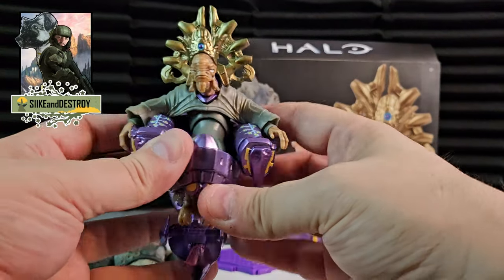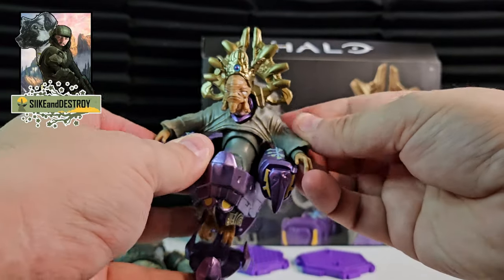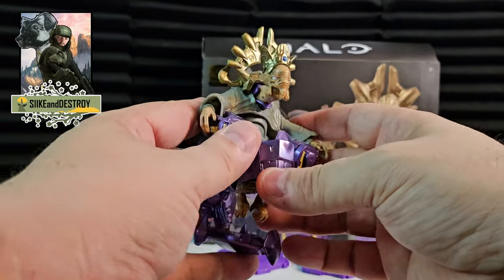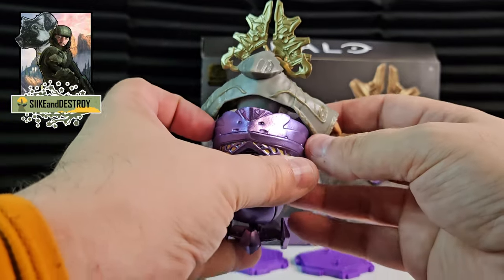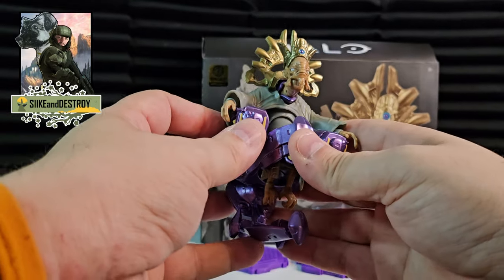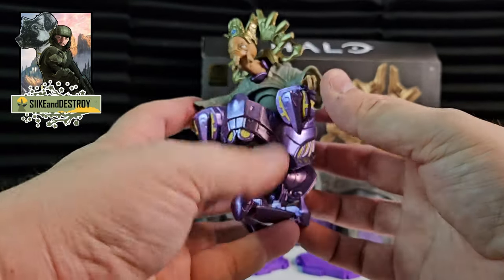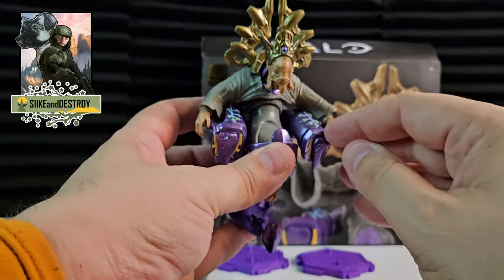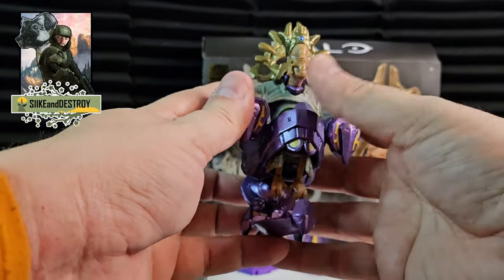Let me pull them up closer so you can get a good look. I can't wait to add them to the shelf. I would love to get the other Prophets at some point too — even though it would just be repaints and slight remolds of this character, it would still be nice to have all of them. Even if they did a box set with the other ones all at once, that'd be awesome. He looks great — the details on the throne and hover chair are really cool with the gold and some light blue cyan up top. I'm really happy with this figure.